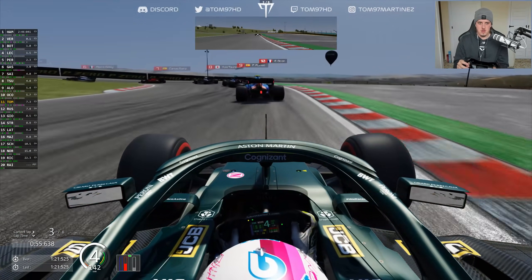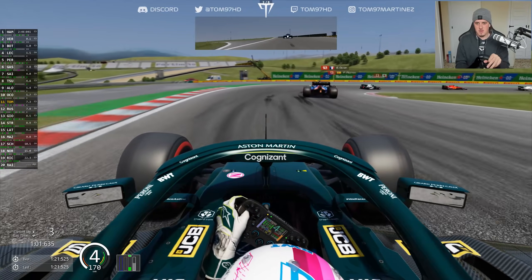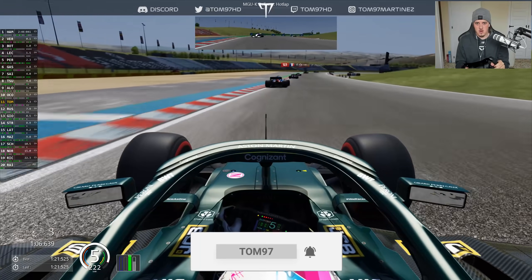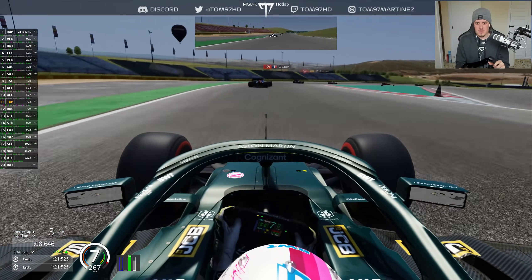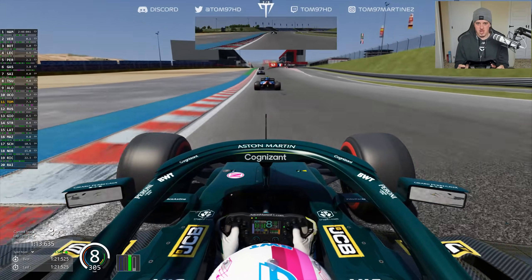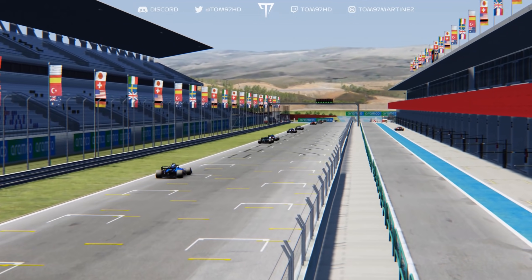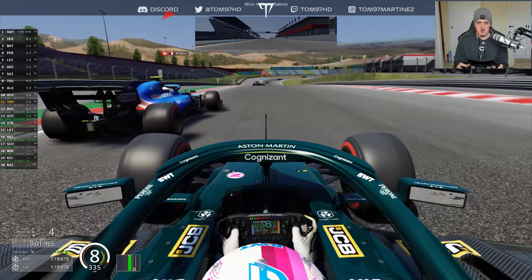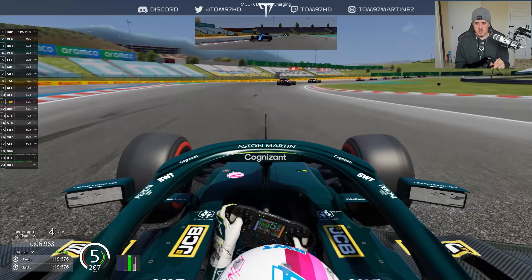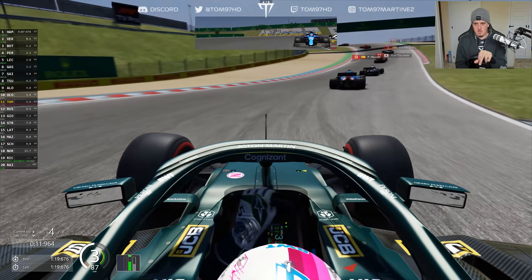Starting to close up on Ocon — there's a bit of a DRS train of cars here, so we might be able to pick up a couple at the same time. Going through the hairpin, trying to pick up traction early to get a move on Ocon. DRS is now enabled for us on the pit straight, which will help. Our straight-line speed looks pretty good. DRS wide open for the first time this race — and down the inside of Ocon, yes! Nice move on the brakes, super late braking, easy on the rears — and we're now into the points!